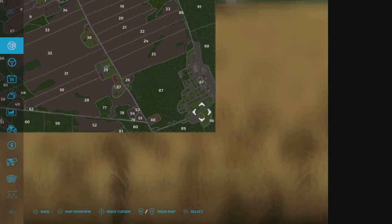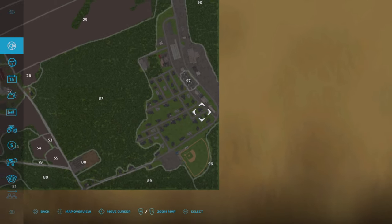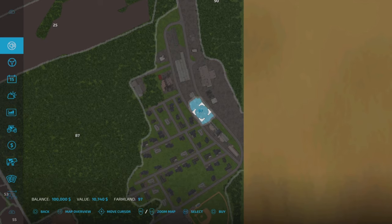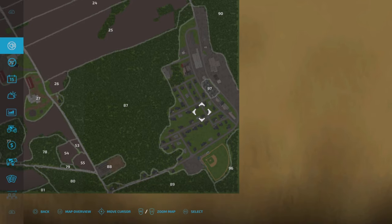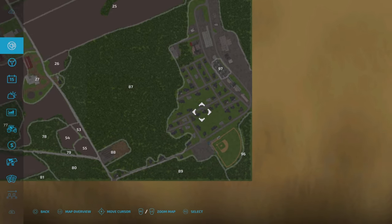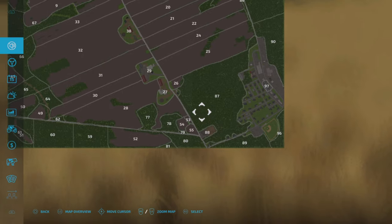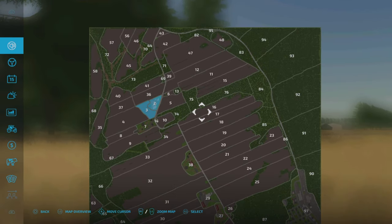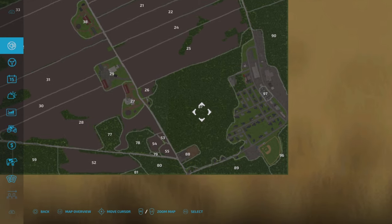The only plot you can't buy is plot 97 down here - that small chunk. This plot I'm clicking on can't be bought, and it's all sort of residential - some houses and a baseball arena. Everything else is pretty much fair game.